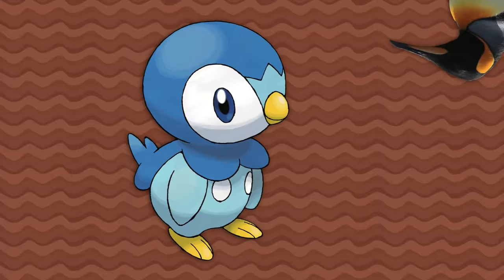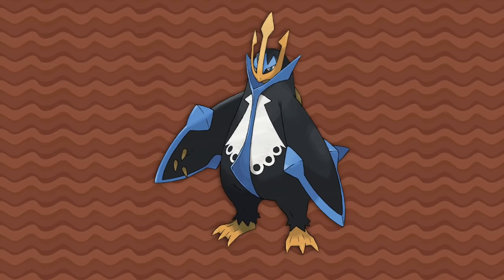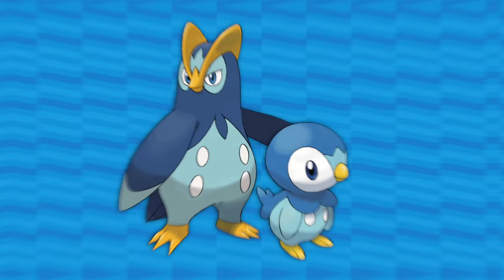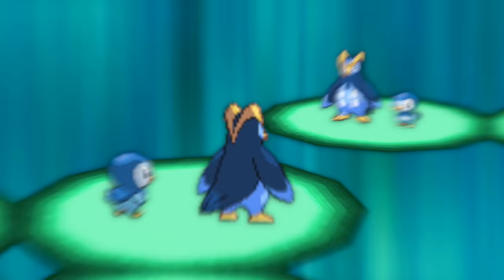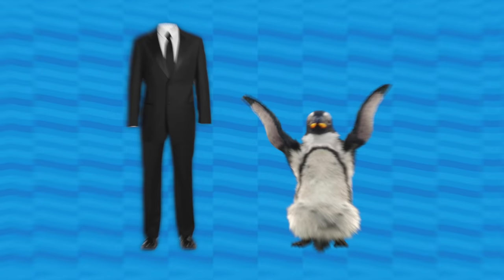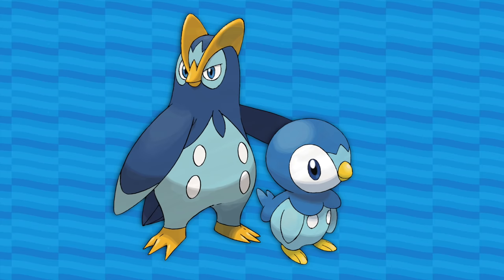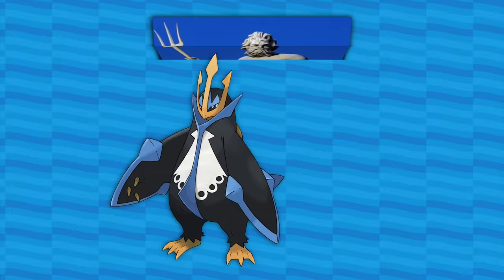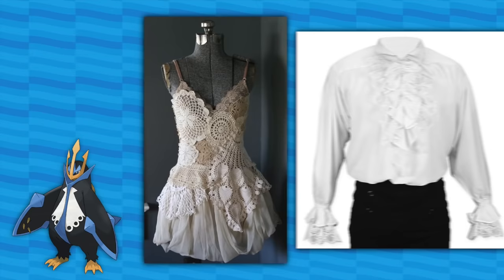Piplup is probably my favorite starter, full stop, and its line are all penguins. Piplup itself is a sort of generic baby penguin. Prinplup is a crested penguin, and Empoleon — what else? — but an emperor penguin. Empoleon means Emperor, Prinplup means Prince; royalty is referenced in the whole line. Piplup and Prinplup have these spots resembling large buttons on noble clothing, and their back flaps resemble long tuxedos. The light blue patch above their beaks resembles a little crown, and then as Empoleon the beak itself becomes a large crown resembling a trident — the weapon of choice of Poseidon, the Greek god who rules over the seas.